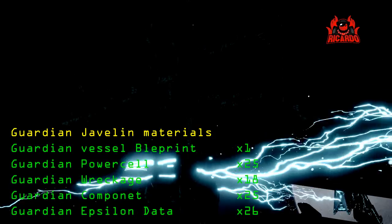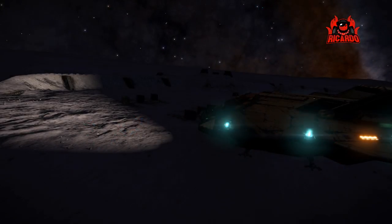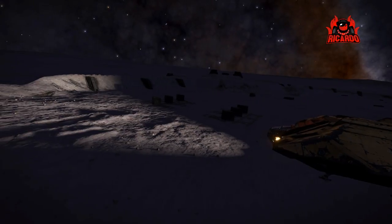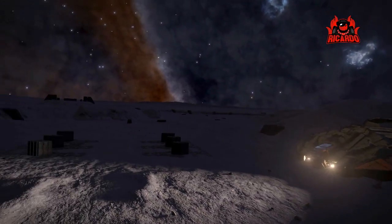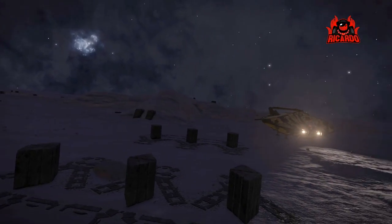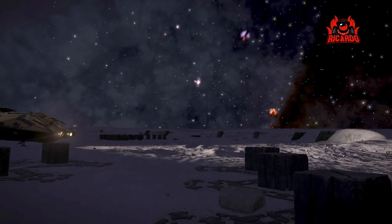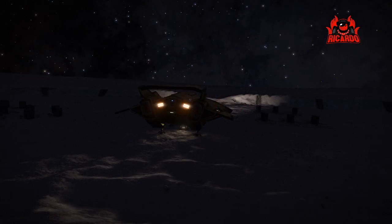It's really on par with the Thargoid base star map set piece. Anyway, we've got in here, we've scanned the orb, we've got the ancient key, we've got ourselves over to a new Guardian site, gone all around it, scanned everything, shot pylons, dodged the Sentinels - done all that - and you're awarded that Guardian vessel blueprint. As I've said in some videos, I already had that from a glitch back in Chapter 1 where I was afforded some of it for scanning some obelisks.